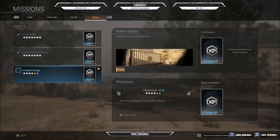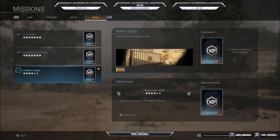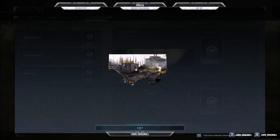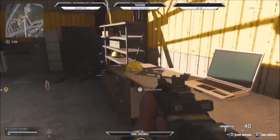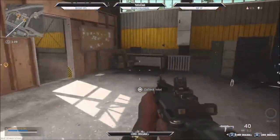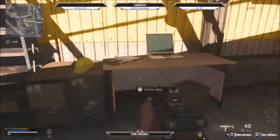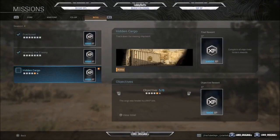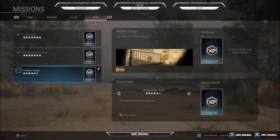Objective 4 says there was an inspection scheduled at the port. The intel reads: Inspection 12/18/19, P900 — that's about all we get. Head to this location at the port, run through here, check if anyone is around, and it's just right here. Collect the intel and you have it.